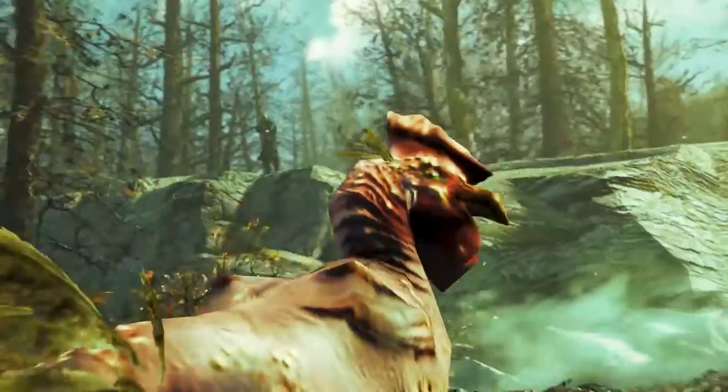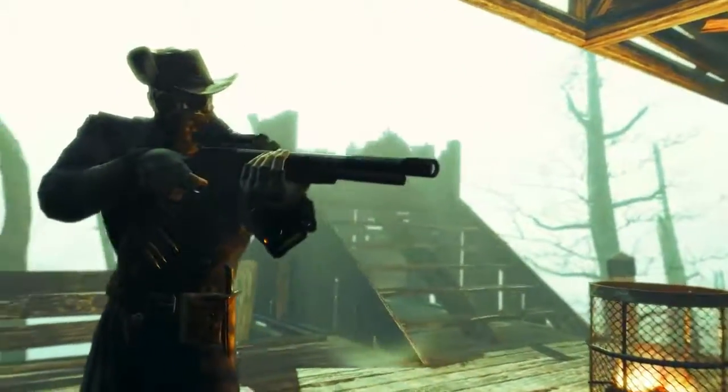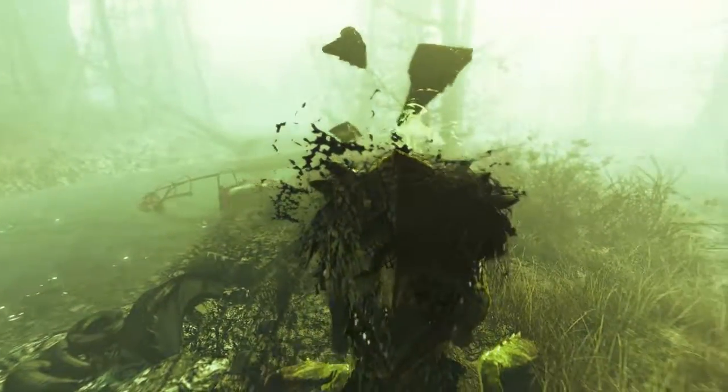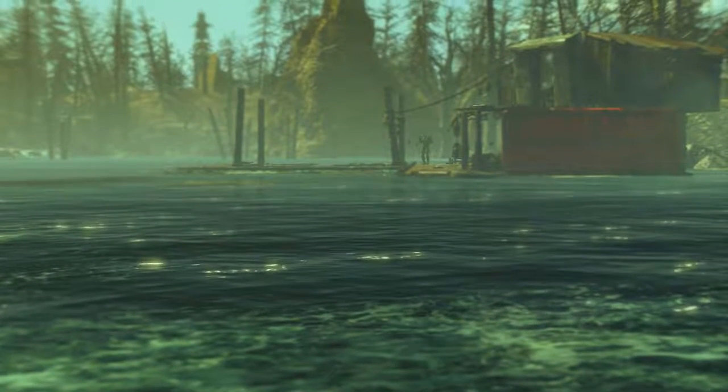Welcome back ladies and gentlemen to Far Harbor, Fallout 4's newest DLC. My name's Camel and this video is going to be a walkthrough guide in which I will show you how to acquire the unique lever action rifle called Old Reliable. We will also run through its various mods and how it can best be used. And of course to acquire this weapon you do need the Far Harbor DLC installed.